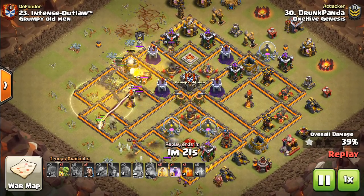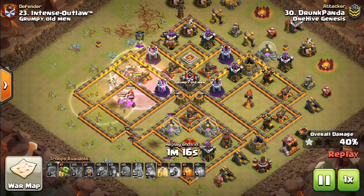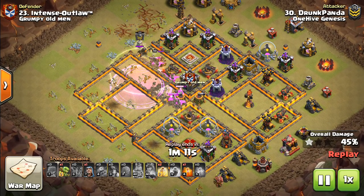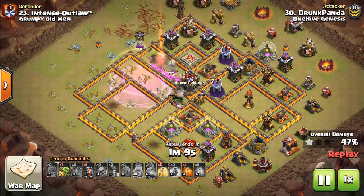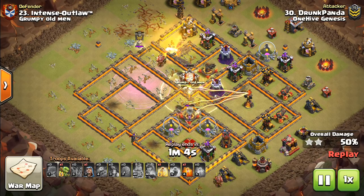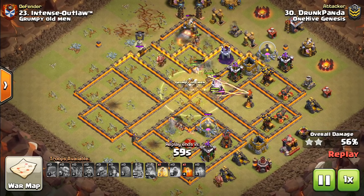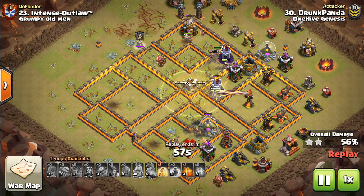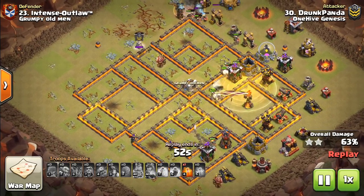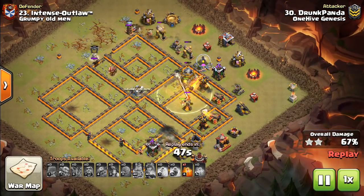The queen does her work at the bottom. The dead space pushes everything up towards the top where most of the defenses are. There's a rage for the miners which will get good value over those high-HP buildings — wizard towers, X-Bows, and the enemy king. Good value on the rage there. Then things get a little dangerous because it wasn't the best funnel since the Stone Slammer didn't do its job as much as we'd have liked, but there are enough miners that it's okay.